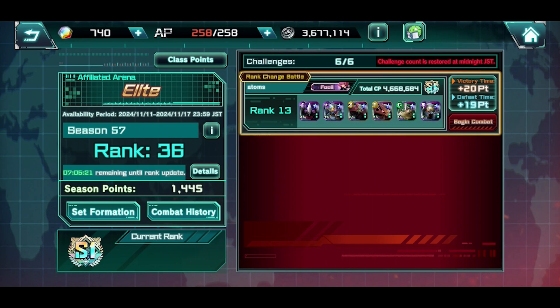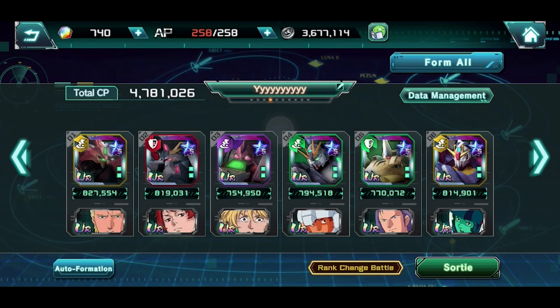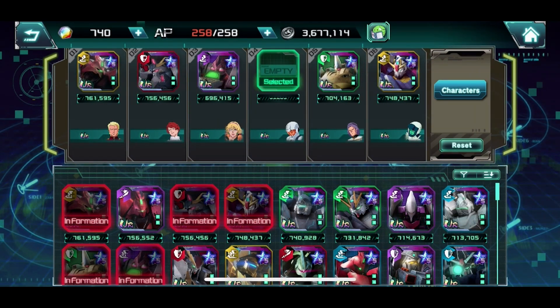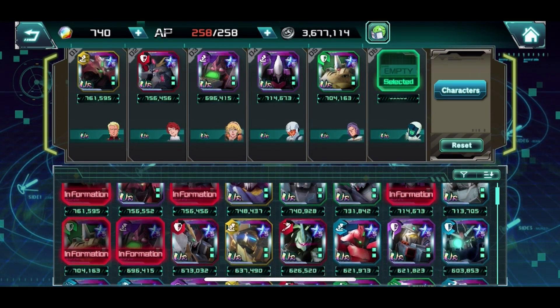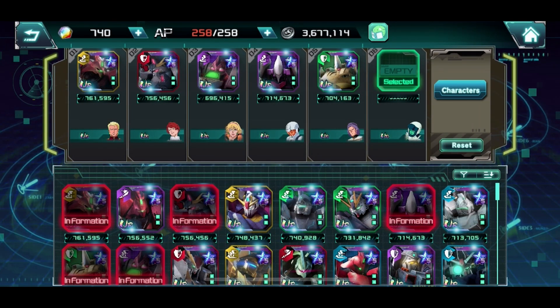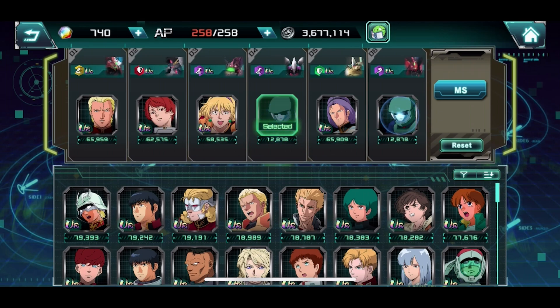Our first enemy's lineup probably favors us because the enemy does have a Shars Agud. What that means is the yellow Sasabi is not going to be targeting our non-Gundam type unit right away. So as far as my lineup, I am going to change this up specifically just for that — putting these in and making sure we don't have any Gundam type stuff in here so we won't immediately get melted down.